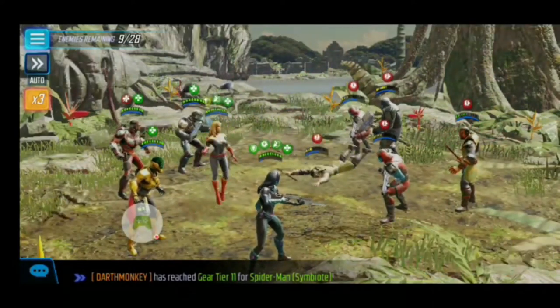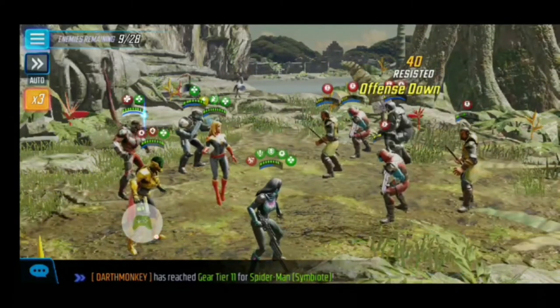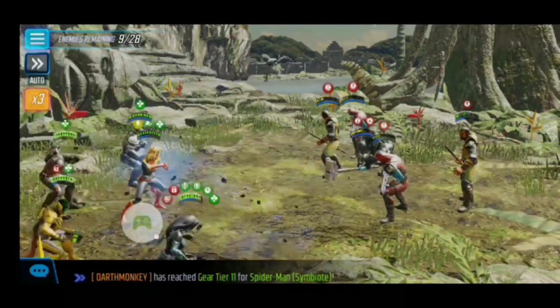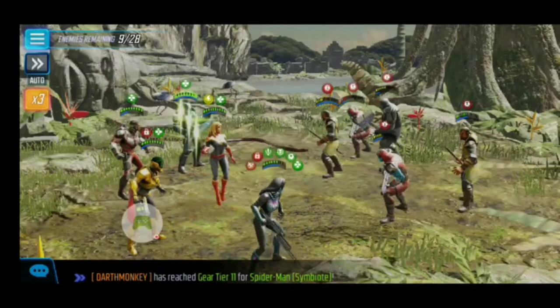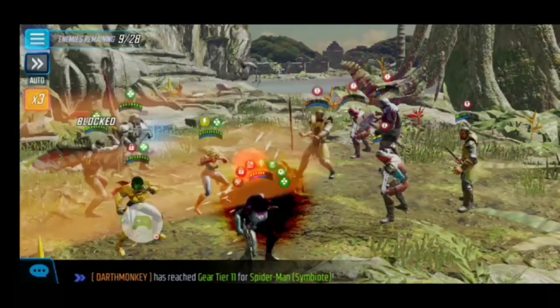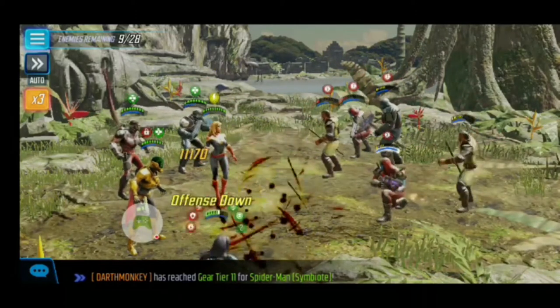Our main problems are gone right now — we've got the Draxes gone. Let's try to work down these Mordos, Ronin, Korath — let's just try to get everybody down. We're going to try to whittle them all down to yellow and red and start dropping multiple ones at a time if we can. Down to nine enemies left, so it's coming down to the wire, ladies and gentlemen.